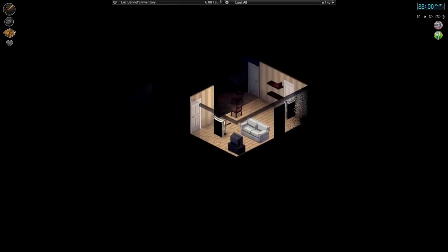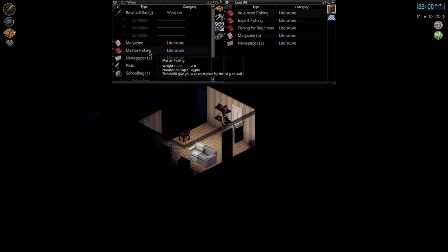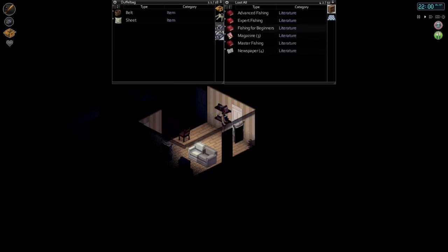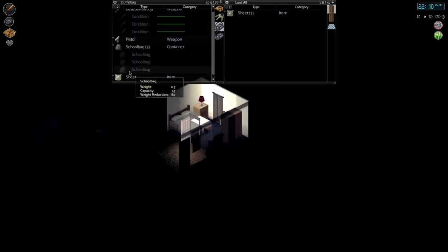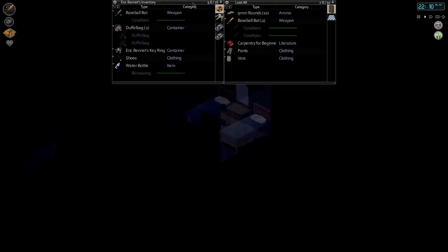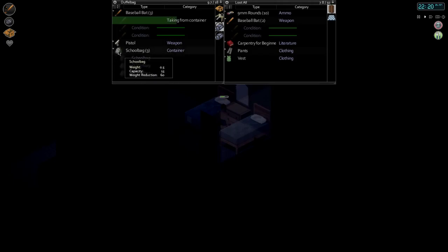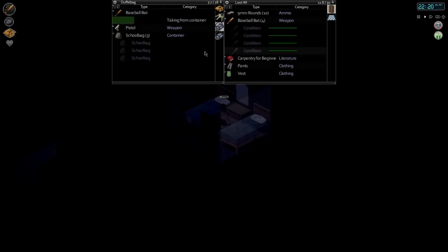Now this is the bookshelf — this is where I want to put all the books. Anything like newspapers, magazines, books — I'll go like that. Look, it's filling up — that's cool. I want to put the sheets into here. Then we'll put the extra baseball bats in here, and we'll put our pistol in here. I'll put the school bags in here too. I'll put all that stuff in here and then we'll be ready for the night. I'm drowsy — you can do the lie down. I wonder how far that goes before you actually pass out.